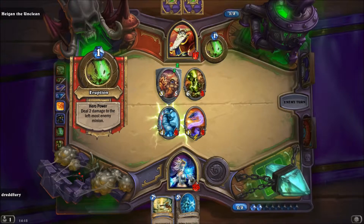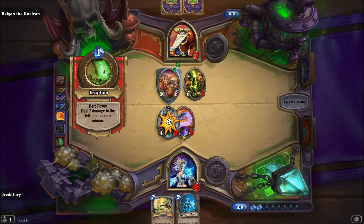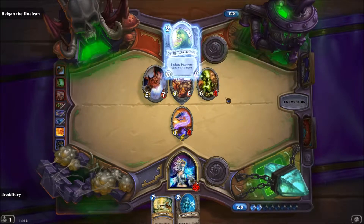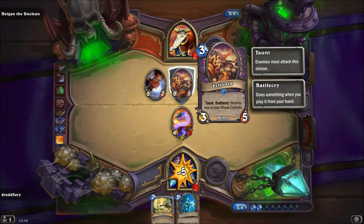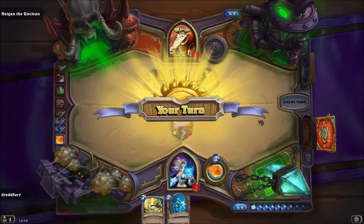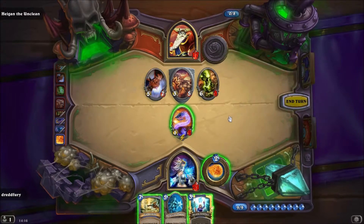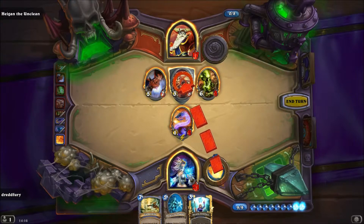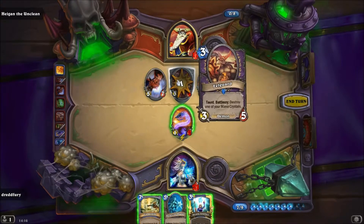Was ist das gewesen? Jetzt kann er den vernichten — stimmt, logisch. Er holt die Karten raus. Battle Cry: Destroy one of your Mana Crystals — okay, das macht ihm jetzt natürlich nichts mehr. Flamestrike ist leider nicht ganz so toll, wobei ich immerhin zwei wegkriege. Dann sollte ich das auch machen, den einmal anknocken damit er auch stirbt.